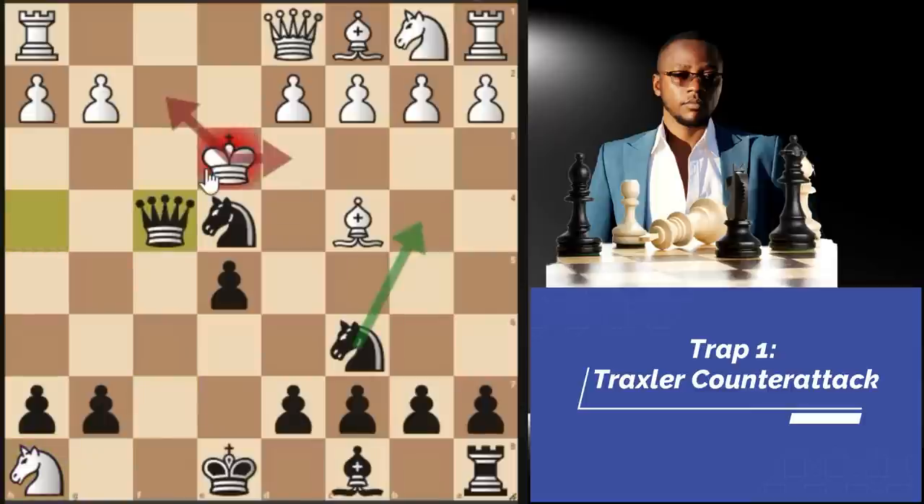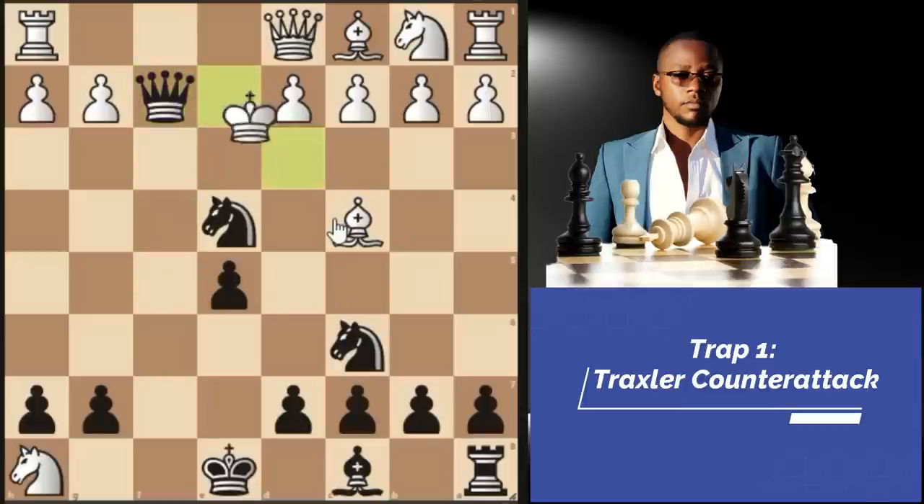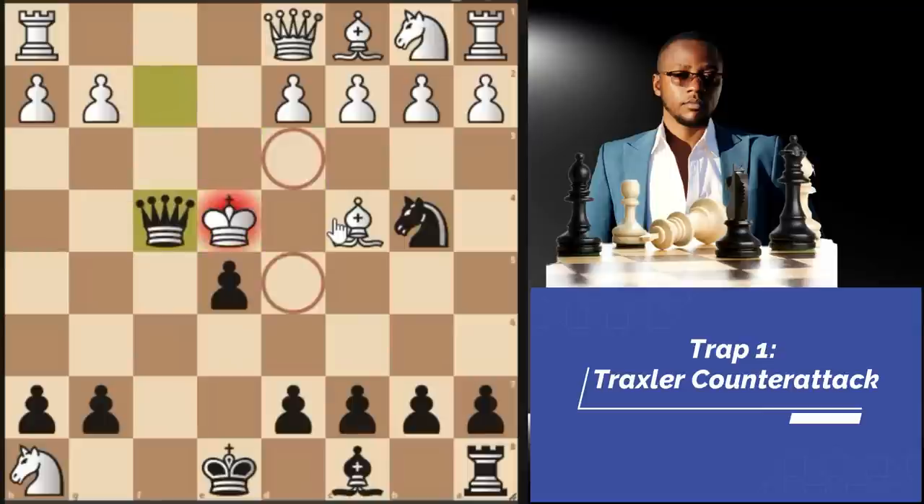After queen F4 check, if king E2 you already know the mating pattern. If king D3, we have knight B4 again check, and the king will be forced to go back to E2, then checkmate. So you see white playing king E2 anyways — just go queen F2 again. If king D3, queen F4 checkmate. So clearly, this is bad for white. Let's look at another possibility before we move on to the next trap.